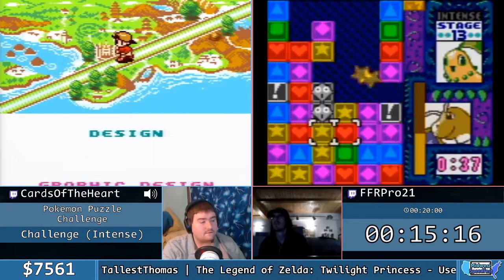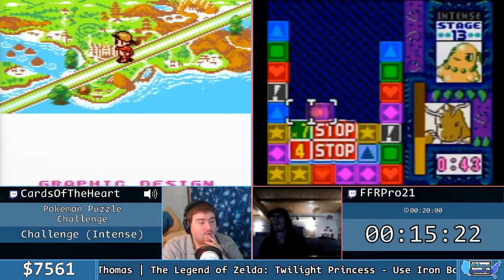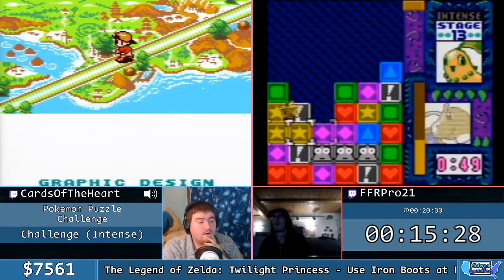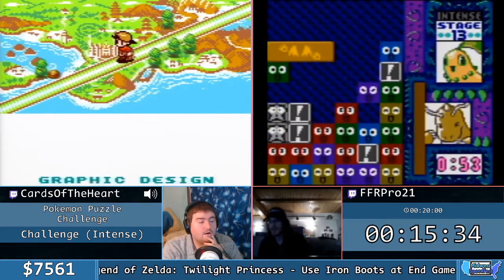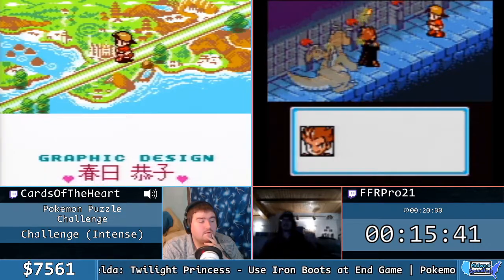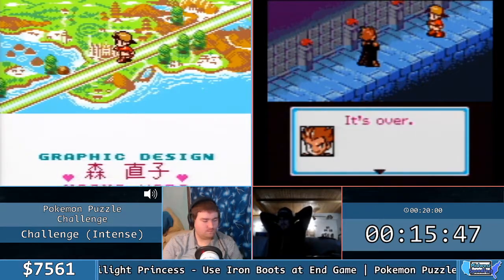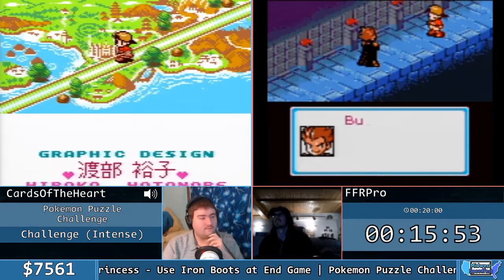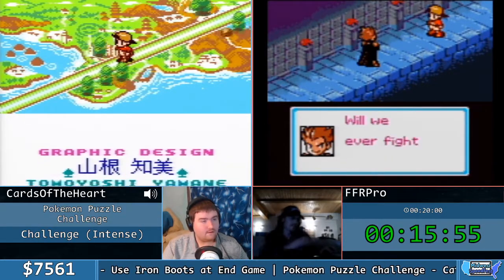FFR Pro is going into the final stage, trying to take down Dragon Master Lance. Unfortunately he didn't really send a lot initially — only about a third of the damage. He got an accidental chain up there which kind of ruined his plans. Dragonite is in heal range, unfortunately. But FFR Pro is going to extend this out as fast as he can. He's going up to 11, and that's probably going to be enough — that's time for FFR Pro.